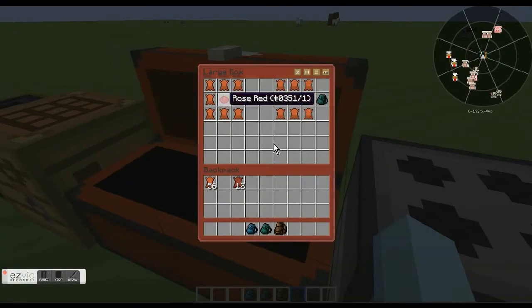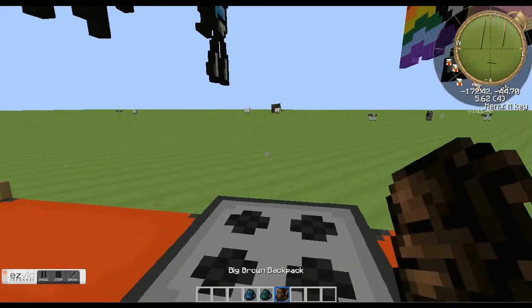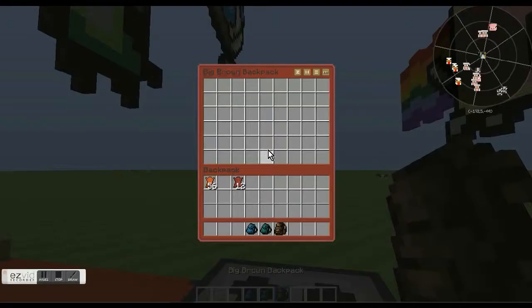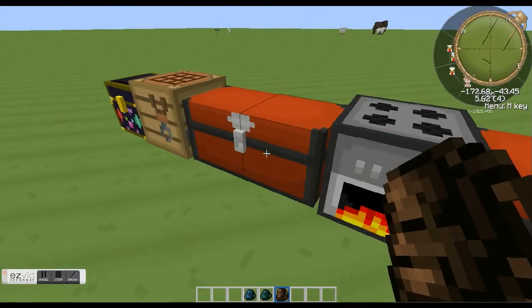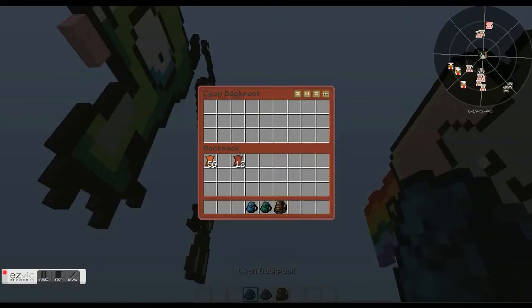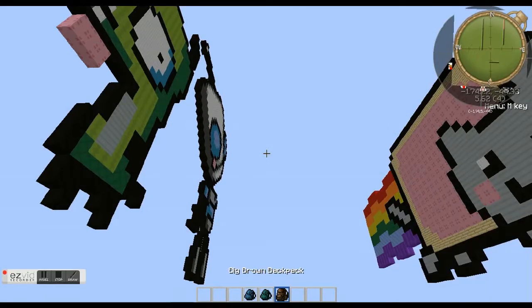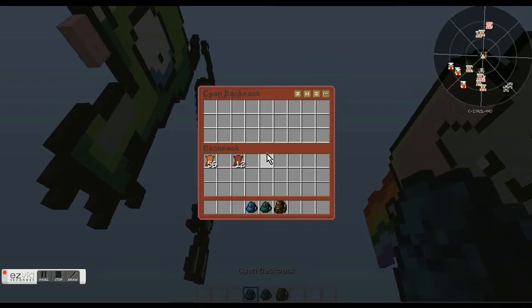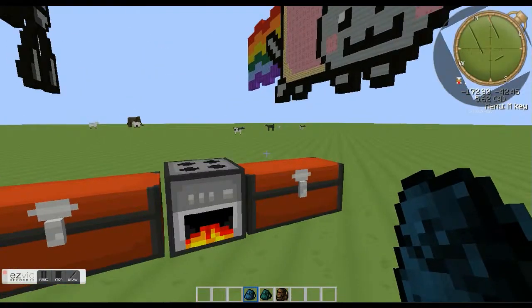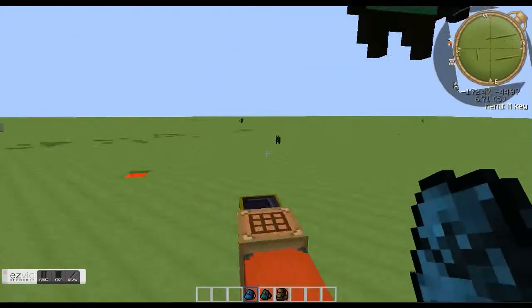With tanned leather you can make big backpacks. You can also dye them just like the regular ones. The big backpack is basically a double chest — here's the big one, the small one, big, small — so it has a lot more storage.